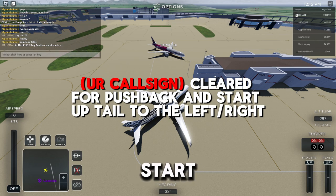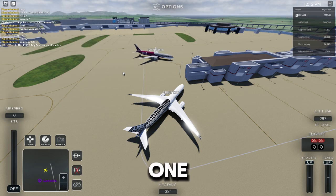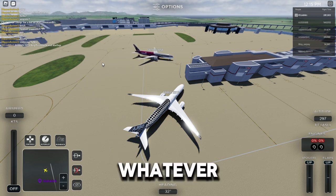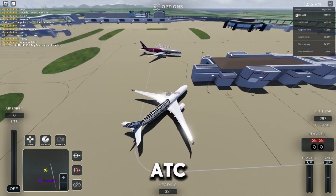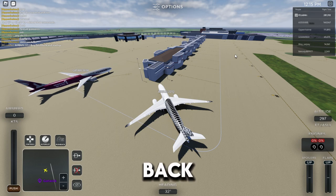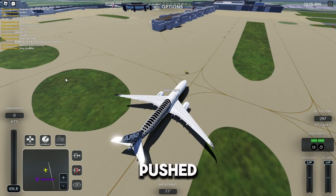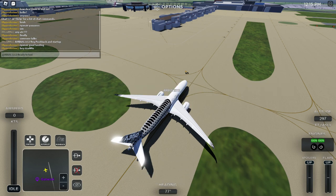The ATC will say your call sign and then 'cleared for pushback and startup, tail to the left or right,' depending on what they say. If the ATC is busy, put it in the chat one more time. Whatever the ATC says, if it gets tagged in the chat, it also shows on your screen up here. I'm just gonna assume they said cleared for pushback and push back.